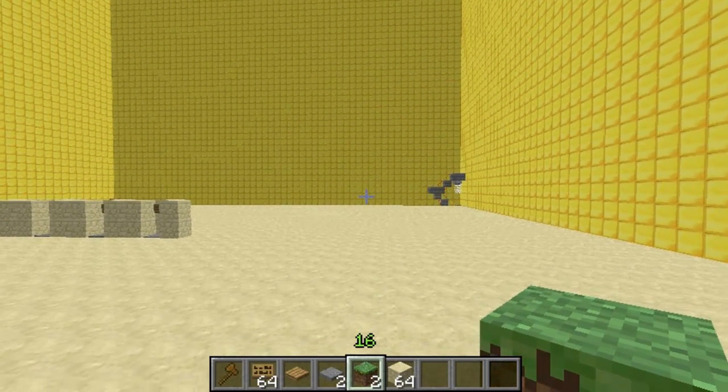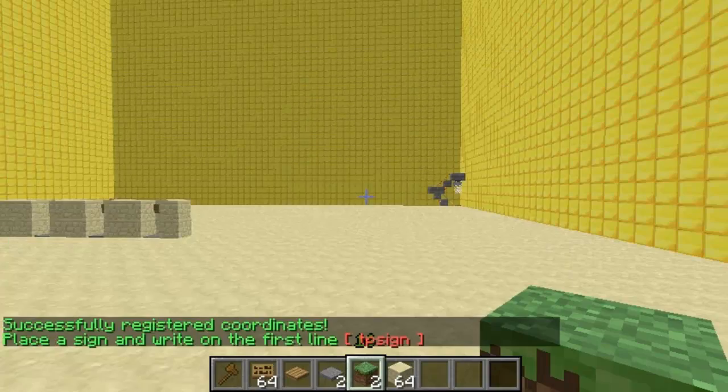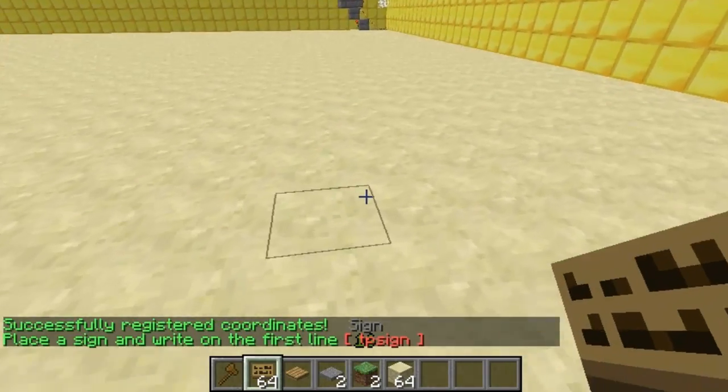So basically this is my block — this is where I want to be able to teleport to, so I do slash TP-Sign-Create. Then basically this remembers these coordinates where I am, then I go where I want to teleport from.